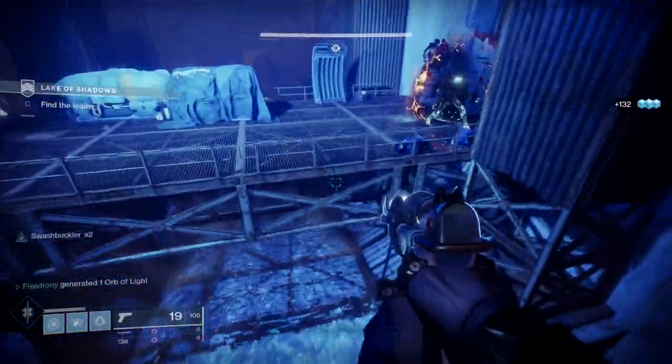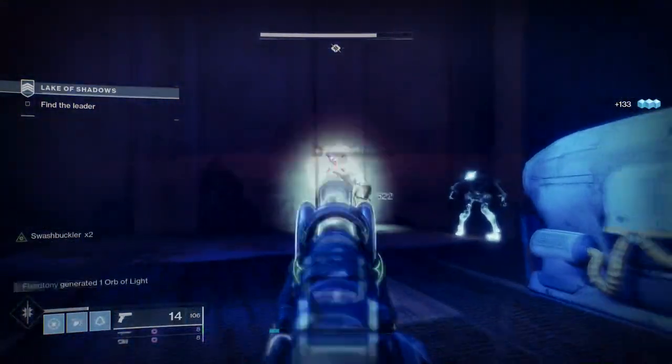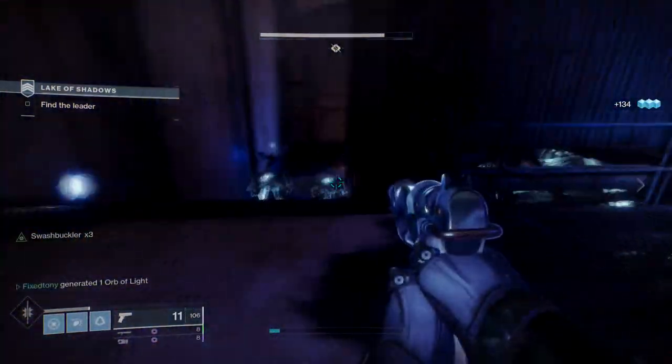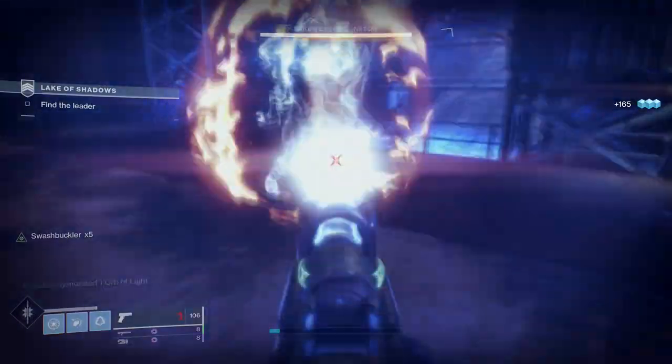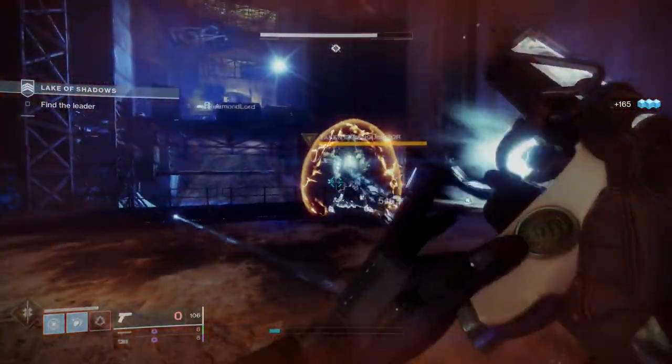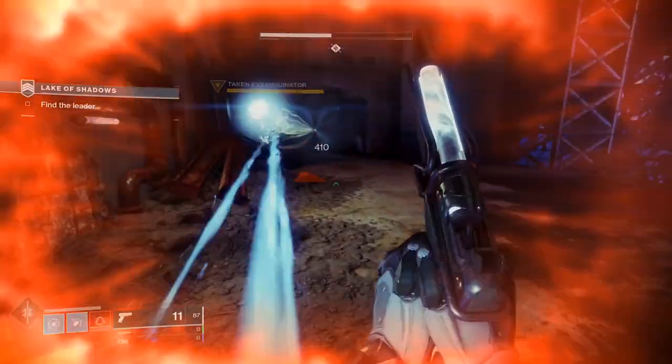Today I'm bringing you the ritual weapon for Vanguard: Buzzard. We're gonna be talking about this gun because obviously this one's the easiest one to get. I got this within not even four hours - it's pretty chill.